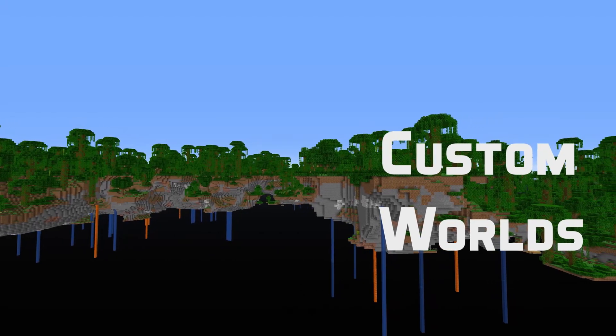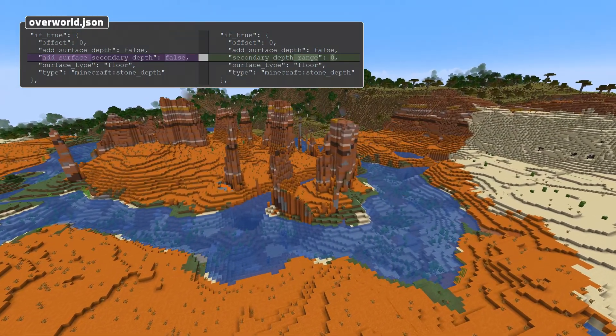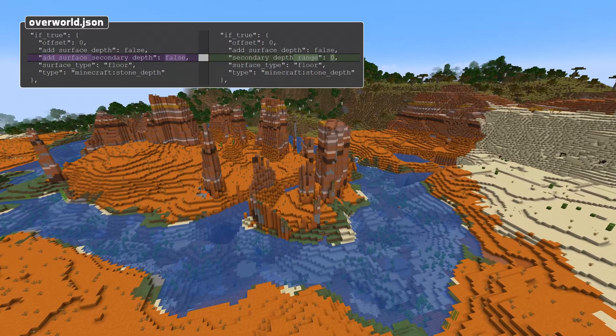For custom worlds, there are a few changes to the formats. In surface rules, add surface secondary depth has been replaced by secondary depth range, which is an integer instead of a boolean.